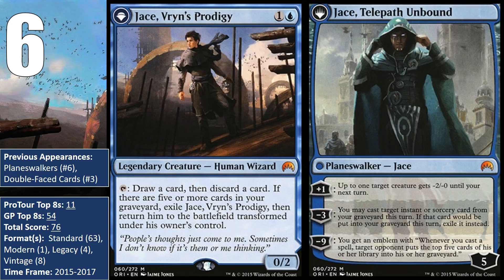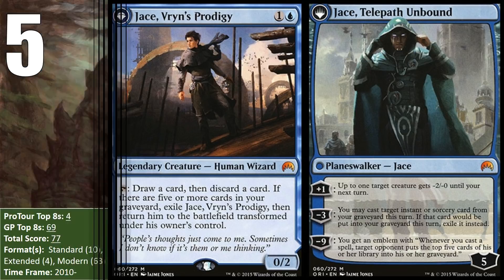Jace has also seen play in Legacy alongside Young Pyromancer and various Delver decks, as well as in some versions of Reanimator, where the looting ability combos super well and the minus-three ability on the Planeswalker side can let you recast a reanimation spell. Jace also saw play in Vintage in Monastery Mentor decks, but that card has since been restricted and hasn't really seen play since. While Jace had a good run, he hasn't had a Grand Prix or Pro Tour Top 8 since 2017, so his position could be in danger going forward.